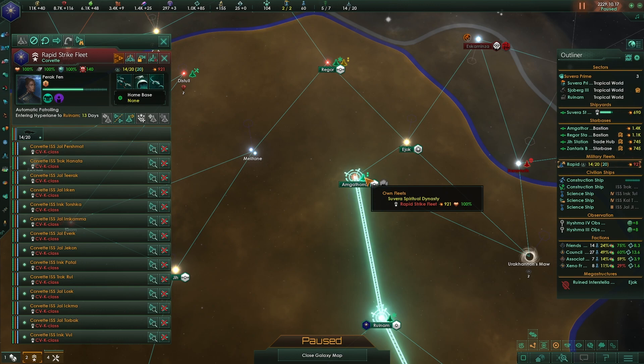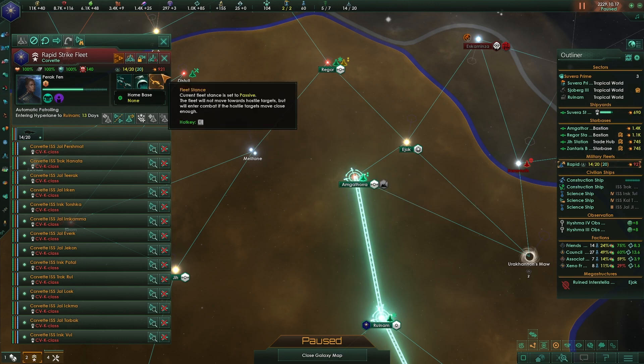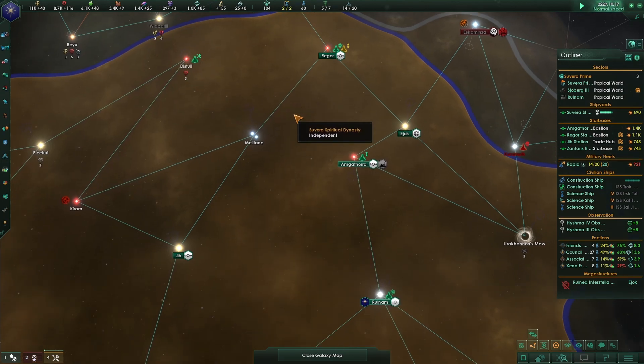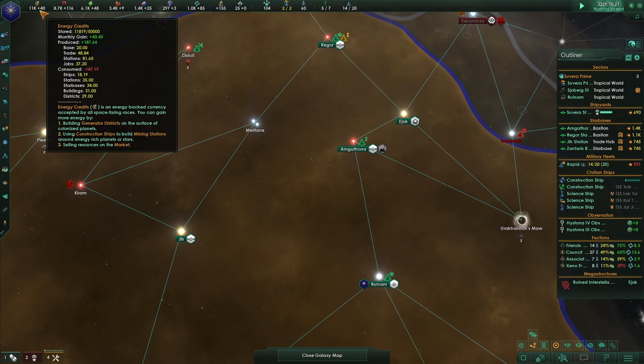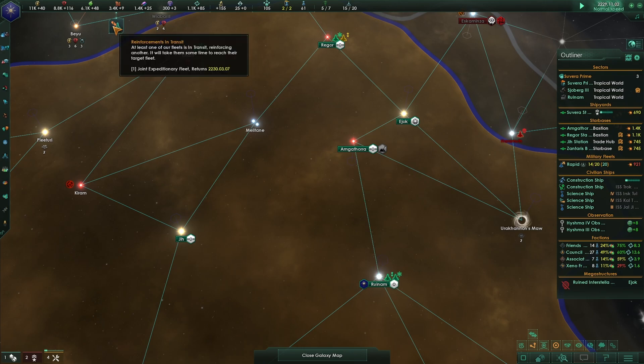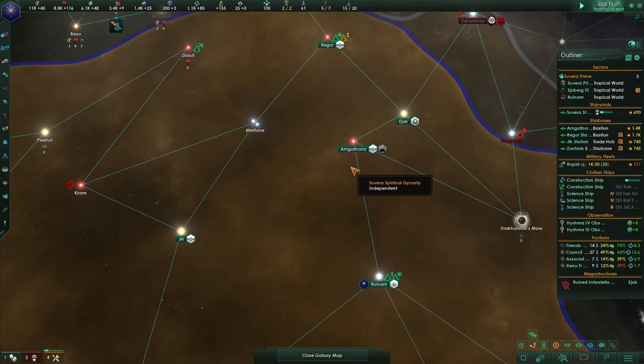Currently our fleet is just patrolling at a meager 921 power. We have 1.4k in alloys and 40 plus energy credits each turn, so we are reinforcing and there are ships in transit.